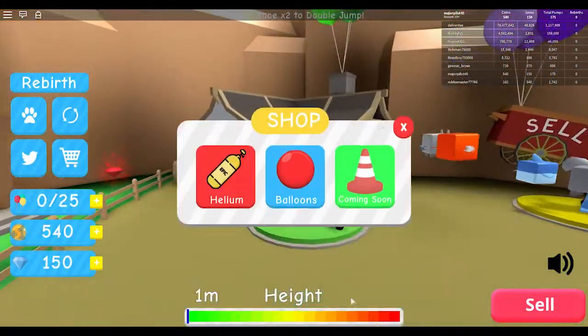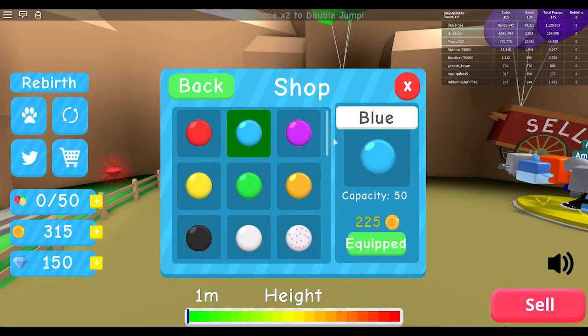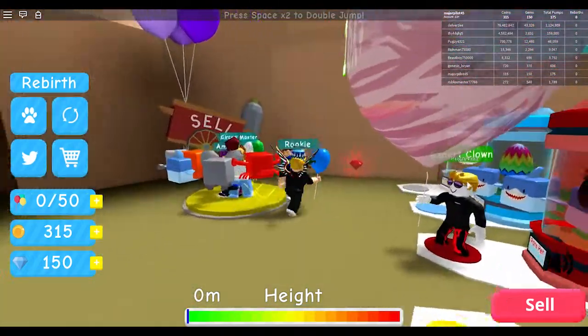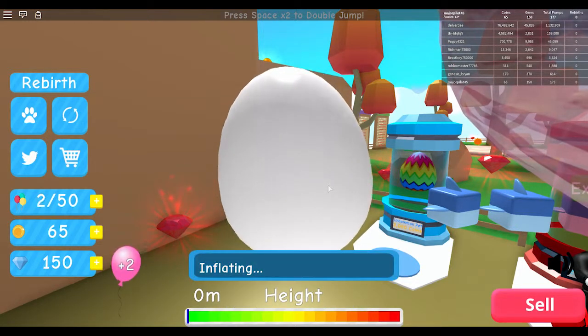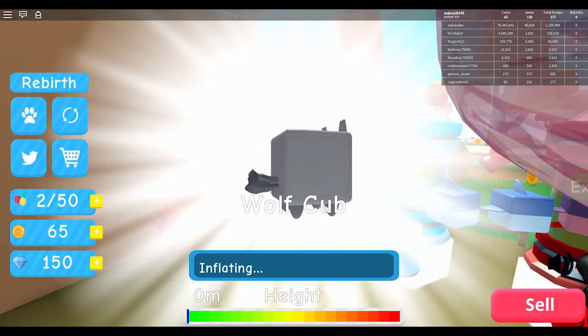I just got enough money to buy both of them. So let's go to balloons and get this blue balloon with the capacity of 50. And let's also head over and see if we can get a cool pet, cause the eggs usually give pets. A lot of games are starting to get pets. We can only open one, I think. What is it gonna be? A wolf cub! It's glorious.